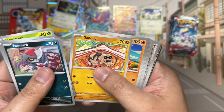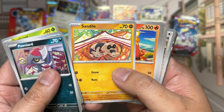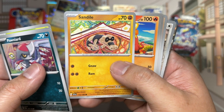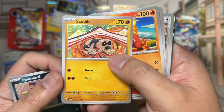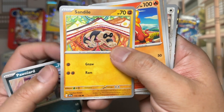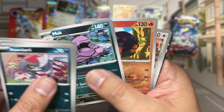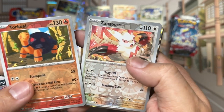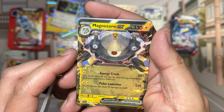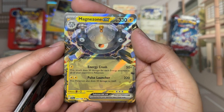Pack: Wiglett, Totsuko, Sandile — not a huge fan of the character but I kind of like the art, by Tomokazu Komiya. Crocalor, Thurgus, Muk. Two reverses: Torkoal and Zangoose. And our hit is going to be Magnezone EX with that star pattern.